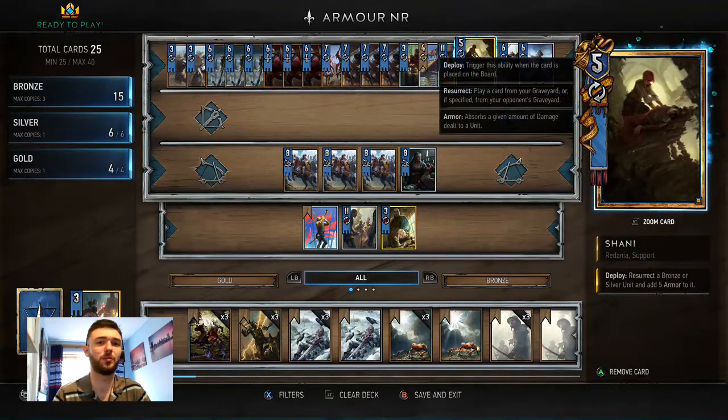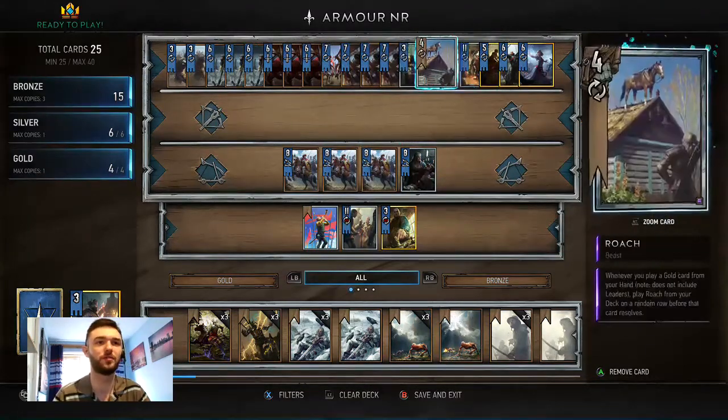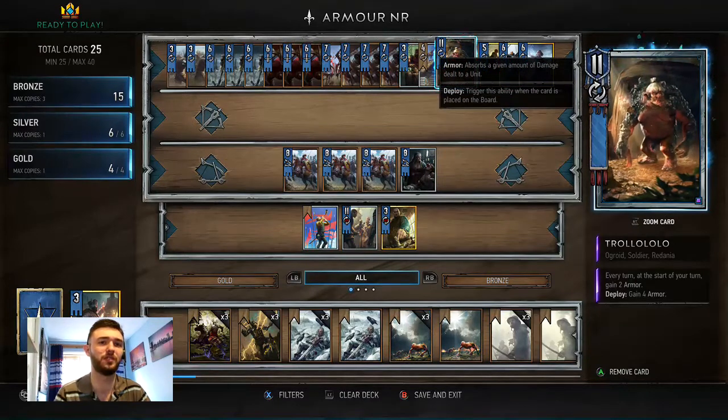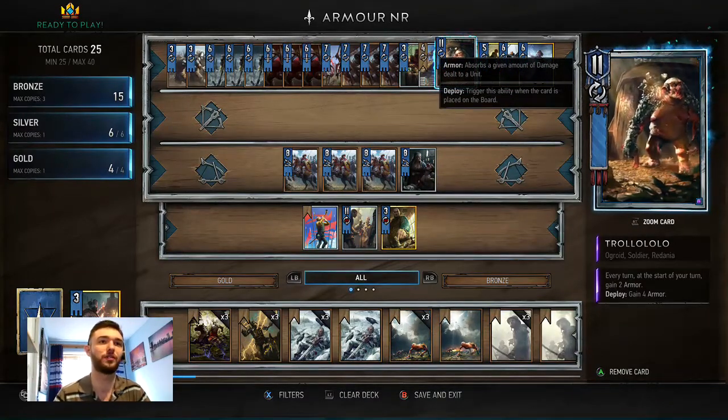Sharni lets you resurrect something with five armour, which is obviously good with the Cavalry again. Especially if you play Trollolove first round and resurrect it in the last round — that's nine armour straight away.